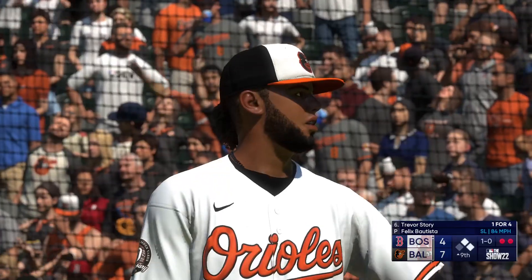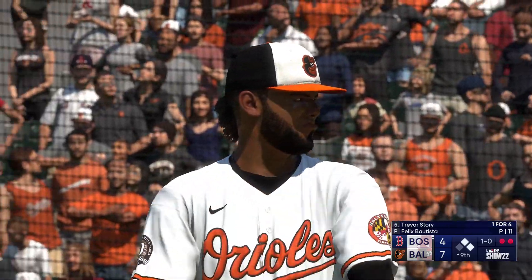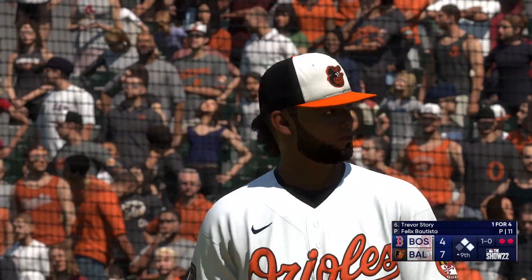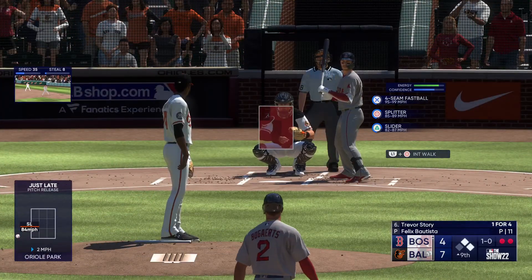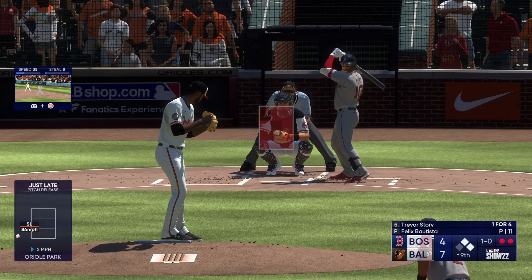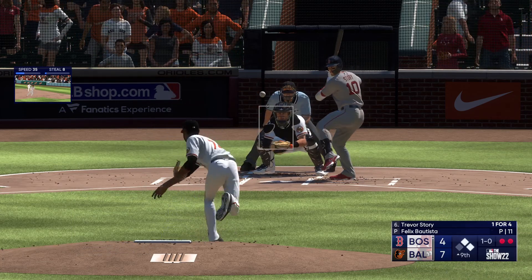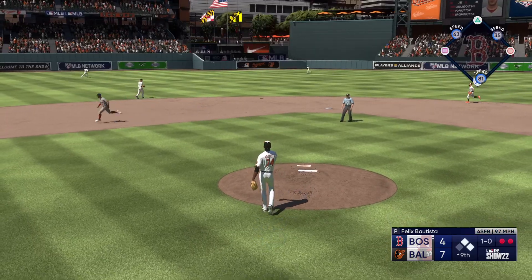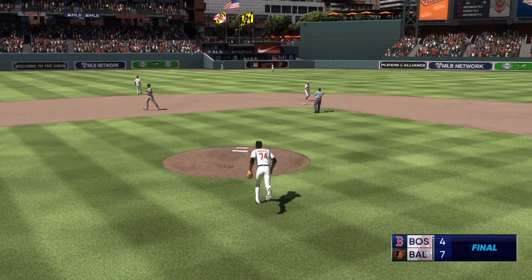First pitch — not close. This is the guy they turn to to get the most important outs of the ball game, but they're going to make him work to get this save. In the air — out to center, Mullins under it, and that is the ball game.